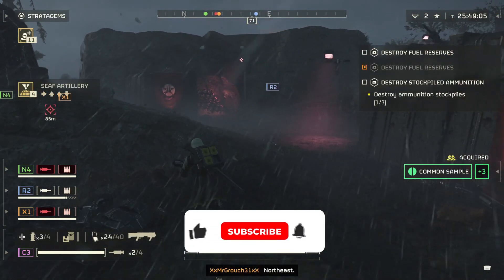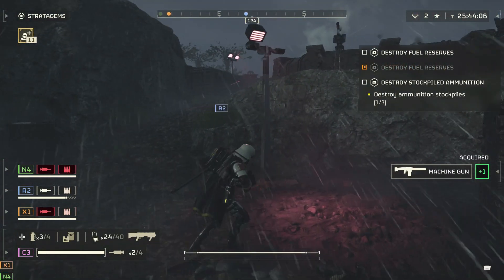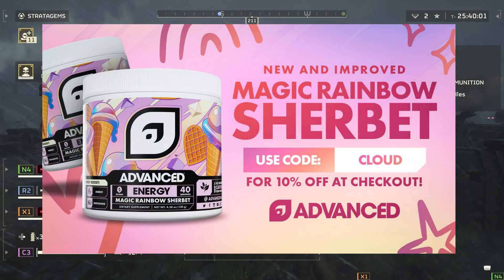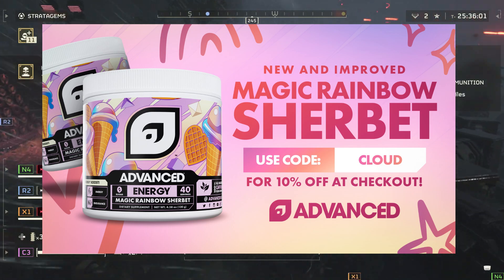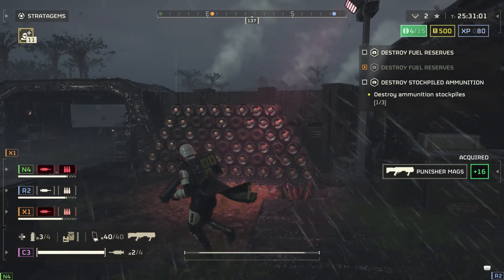If you haven't already, smash that beautiful blue thumbs up and subscribe with post notifications turned on. Check out our sponsor for today's video, Advanced GG, the number one clinically proven energy supplement on the market. My favorite flavor is cherry vanilla, but you can catch an array of flavors via the link in the description. Using code CLOUD at checkout will get you a cheeky discount.